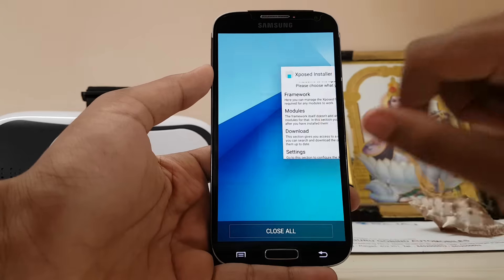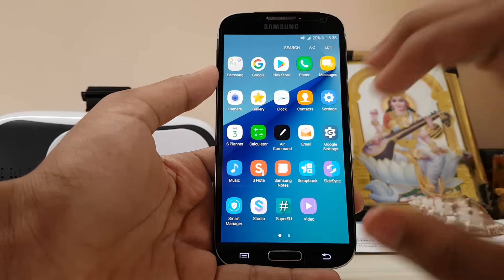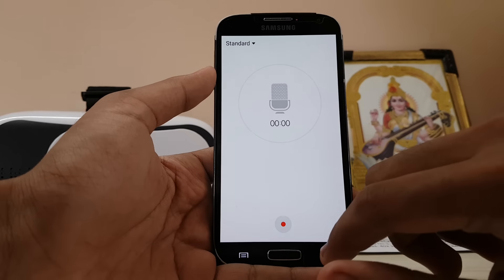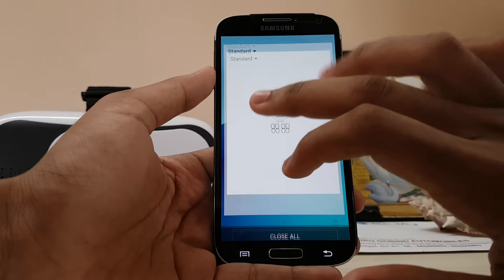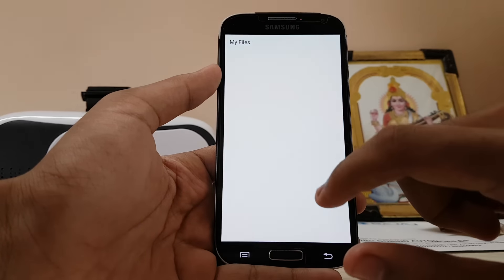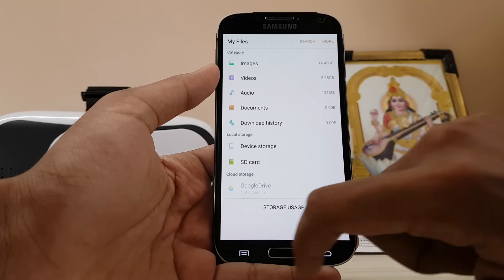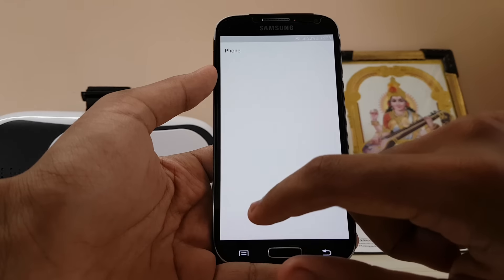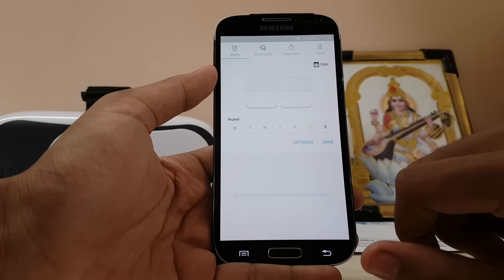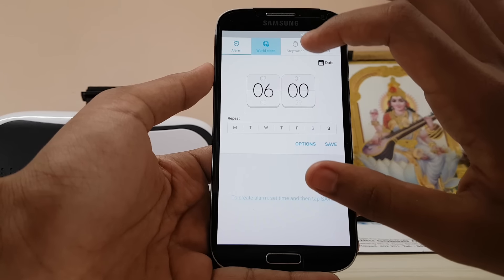The exposure installer is also working and it has a new icon to match the Note 7. New S Health, internet, and voice recorder — look at the voice recorder, it's the old themed one. My Files is also there. Every single app has been redesigned with the Note 7 theme, which is good. The clock app is also looking cooler and much smoother than before.